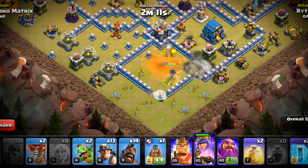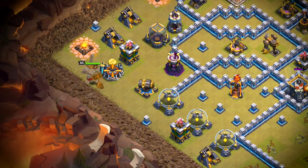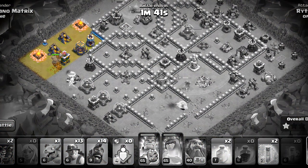The next target of the queen is the town hall. When the queen engages the town hall, we will start our flame flinger. The queen has done her job. Now we can start the barbarian king. We will also deploy a baby dragon here that will trim out the section while the barbarian king stays on the outside. We will rage the queen shortly — she is about to engage the enemy queen.